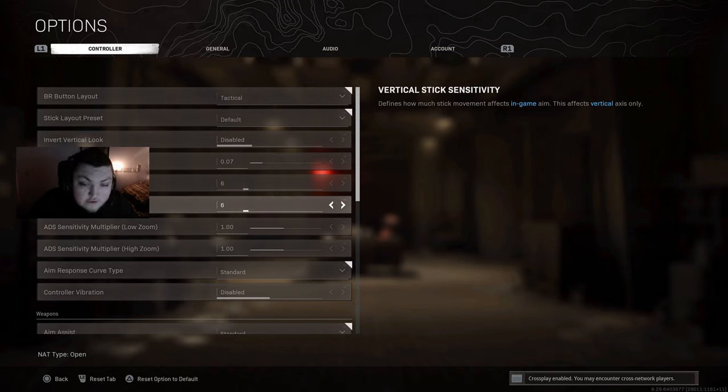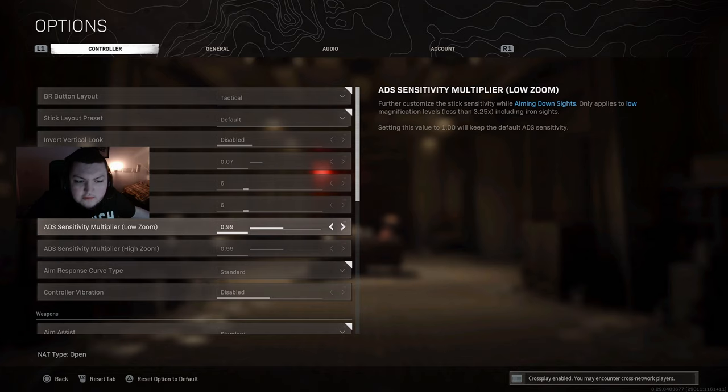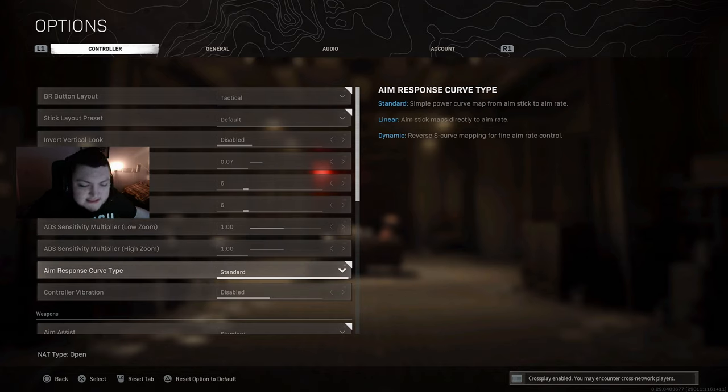My sensitivity was previously 4/4 with 0.7 low zoom and 0.7 high zoom, but I decided to buff my sensitivity up because I've been playing with a sniper rifle recently. Lower sensitivity with a sniper rifle is just not it — it's very difficult to track vehicles and players that are running fast, especially with a variable zoom scope. So now I'm on 6, and my ADS multipliers for both are set to 1.0. I feel like it's a nice, well-rounded, consistent sensitivity. Aim response curve is set to standard — I know a lot of people play dynamic and I probably will switch eventually, but for now I'm going to give standard a good go.